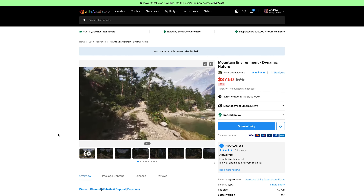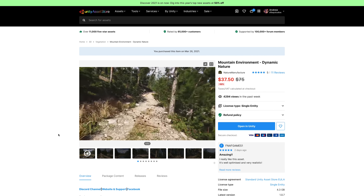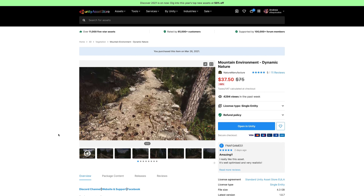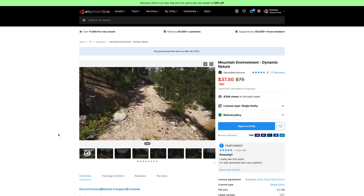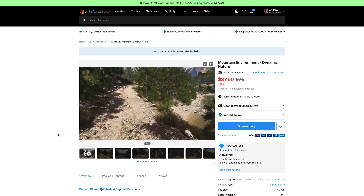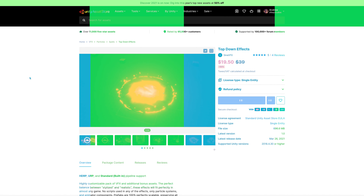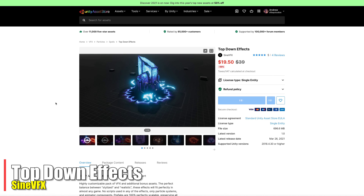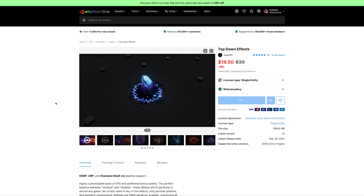Let's start with the Medieval Town Environment, because in my opinion this is the asset that if you don't have already, you should get. This is an Infinity PBR asset, it's 50% off so it's only 30 bucks. We put over a year of work into it and it has a ton of stuff — all these buildings, props, and modular pieces. There are hundreds of prefabs.